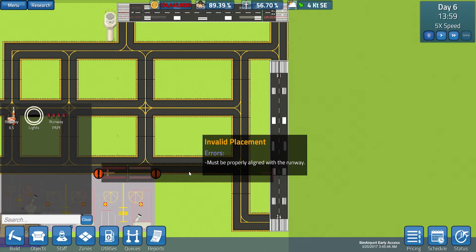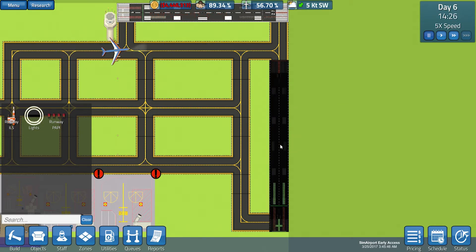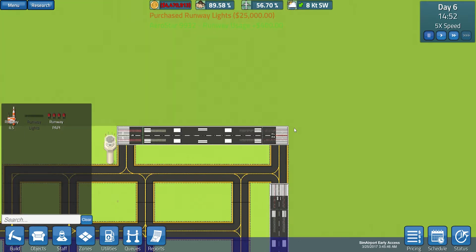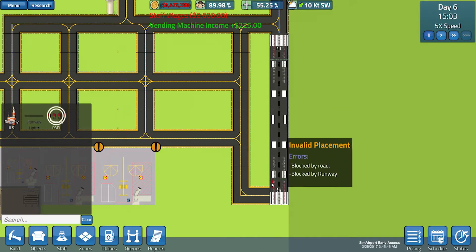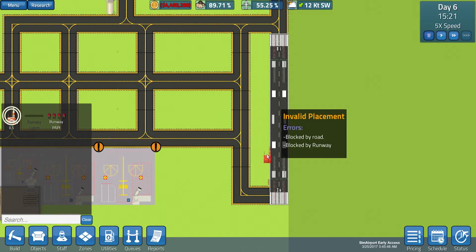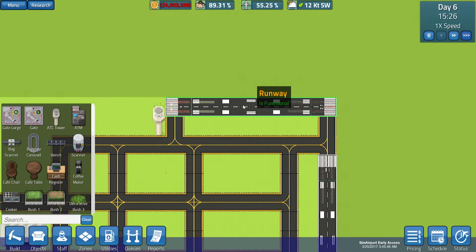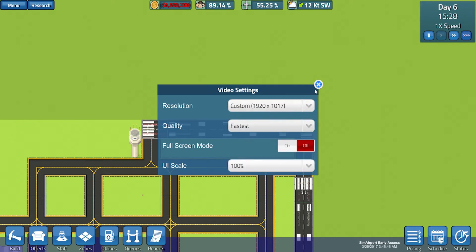I do want to upgrade this straight away to have lights on it — I think that way. I also want a runway API, just to get that down here, and an ILS as well can go just here. I'm then going to do the same with this runway. Just going to check the video settings — yeah we are on fastest. We're in a very weird resolution because I'm in windowed mode, but anyway less about that. I'll get a runway API in here and a runway ILS in here as well for this runway.